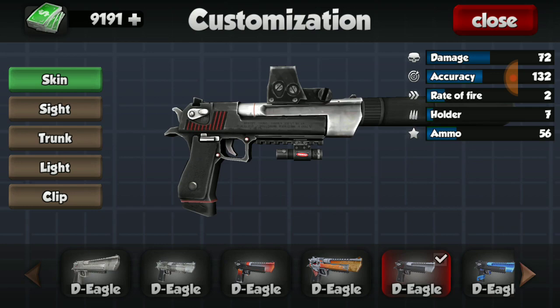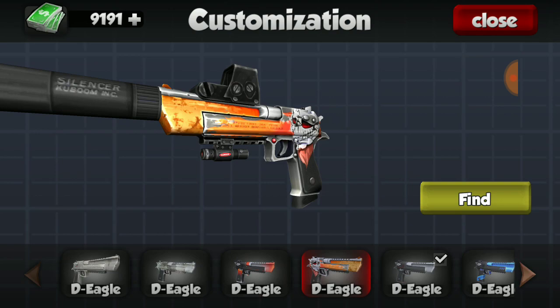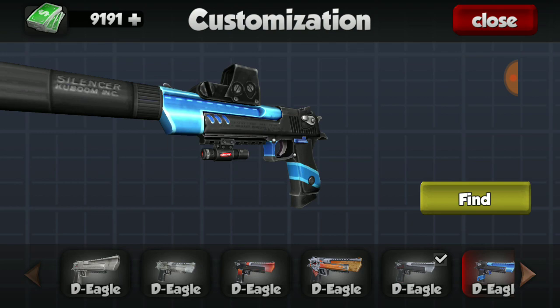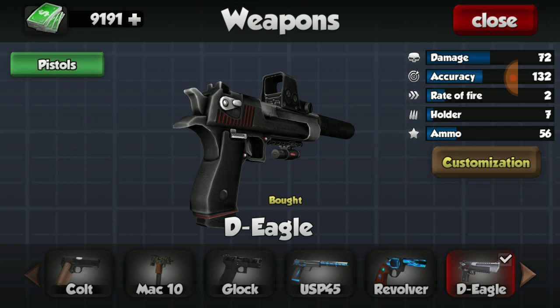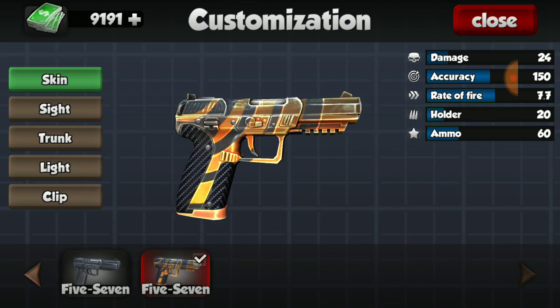For my newfound love, the Desert Eagle, I do have a couple of skins - the orange and black. I'm really looking forward to getting the blue and black one as well - it would go amazing with my Barrett. I have two of the five skins, and I'm satisfied. One's orange and the other's gray - kind of similar - but I'd love to get the blue one if I can.